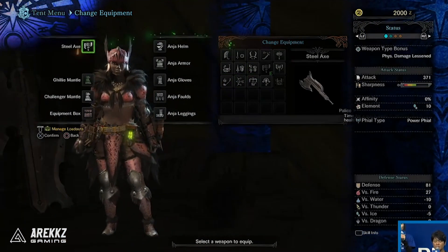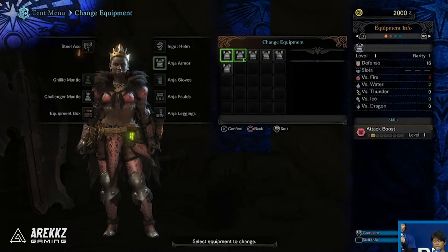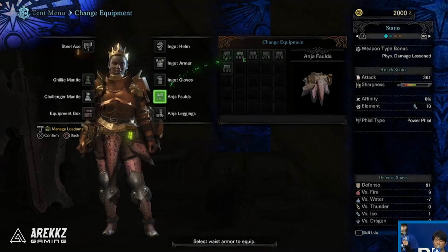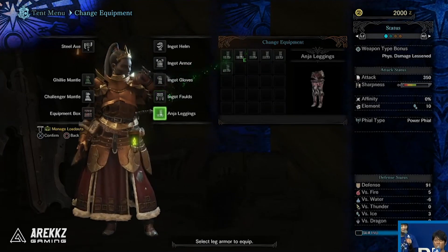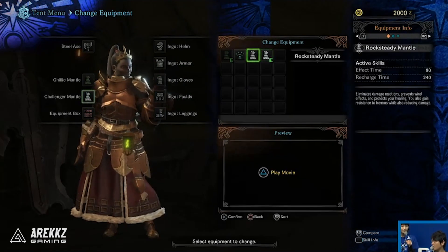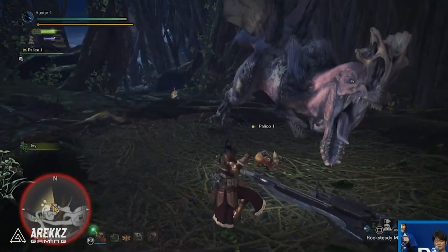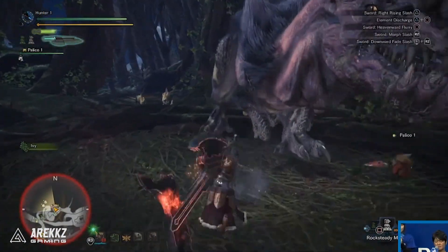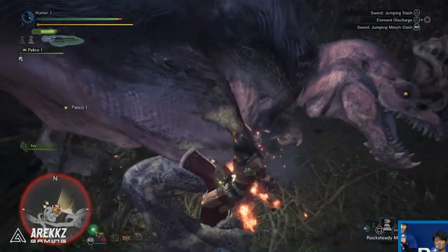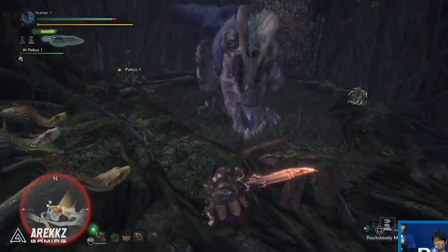After their second base camp visit they swapped to the ingot armor, the rocksteady mantle, and the switch axe. There will be an armor breakdown video dropping tomorrow covering all the new armor sets from yesterday's and today's gameplay. Jumping into switch axe gameplay, we see that really cool mounting attack again — it flows really fluidly, going from an upward-downward attack, jumping on the side of the monster, and then launching you backwards.